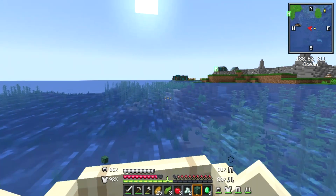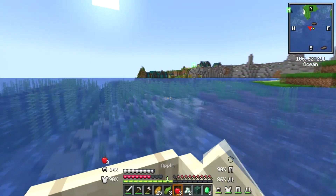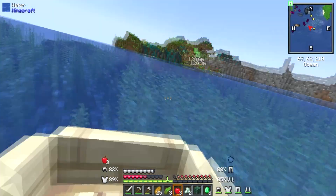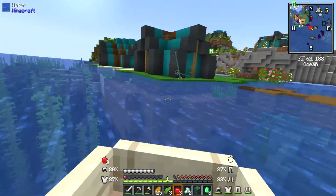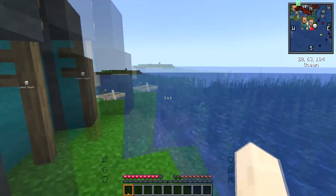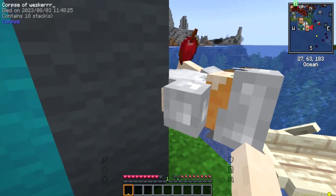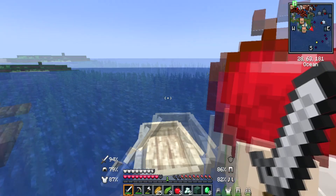Something started attacking me and I didn't know what it was — I was panicking. I didn't bother to look back or stop because if I died there it would be hard getting my stuff back. I saw what it was — a scalawag. It's a big thing. I didn't want it to kill me, so I kept running.